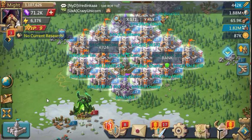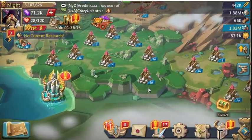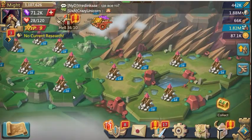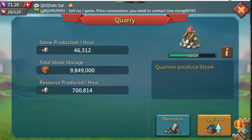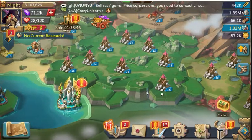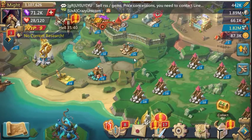I have several other accounts — hyper wood, hyper food, and everything else. This particular account here is a stone hyper, and you can see I have 16 level-16 quarries. It produces about 700,000 per hour, which is probably near max. The reason it's only making 700,000 per hour is because it is C16.